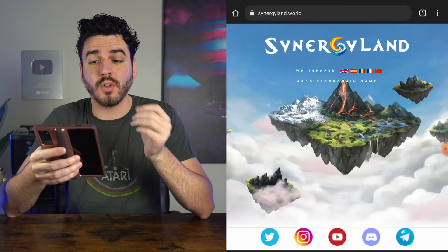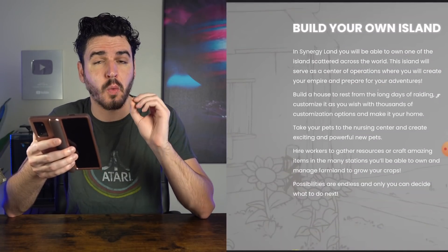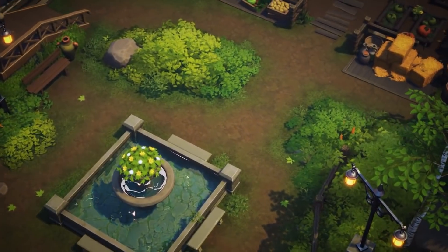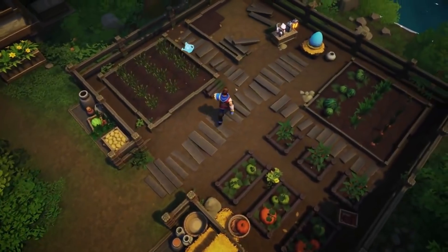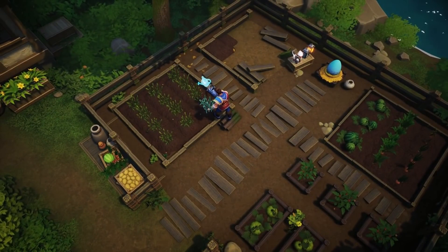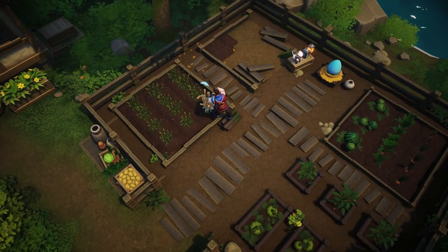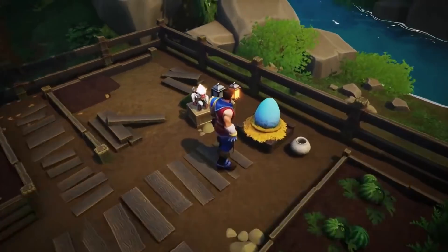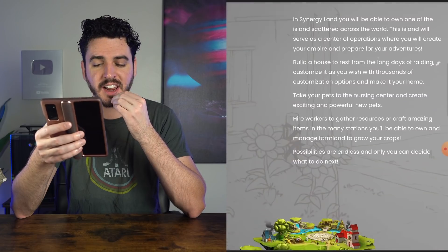So the game is called Synergyland, and what really impressed me was when I started watching the gameplay. We're going to show you the gameplay trailer while I describe what this game is about. In Synergyland, you will be able to own one of the islands scattered across the world. This island will serve as a center of operations where you will create your empire and prepare for your adventures. Take your pets to the nursing center and create exciting and powerful new pets. Hire workers to gather resources or craft amazing items in the many stations you'll be able to own, and manage farmland to grow your crops.